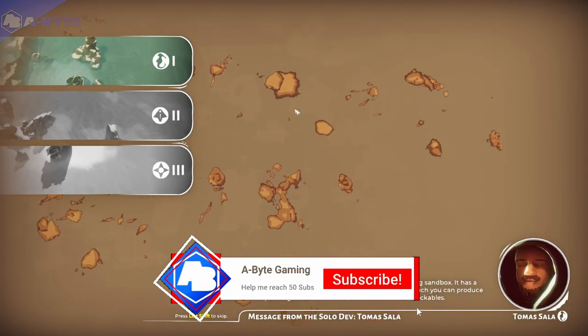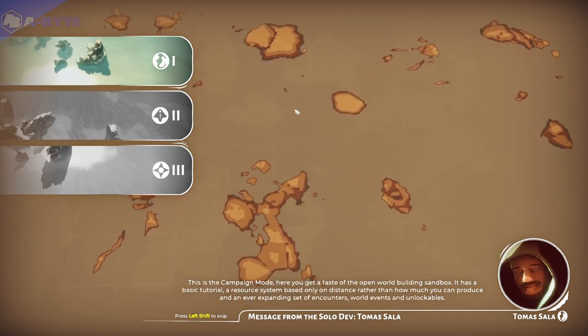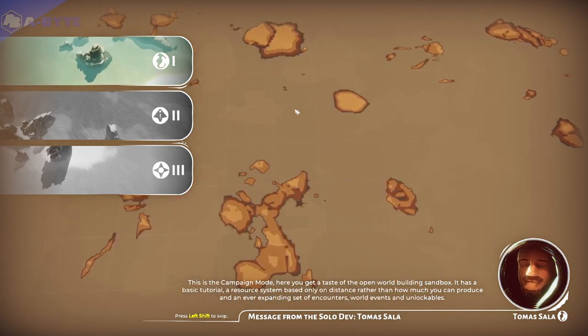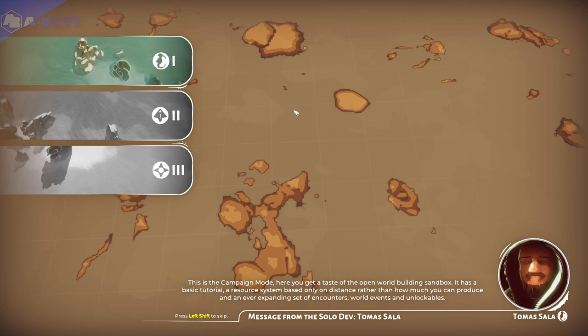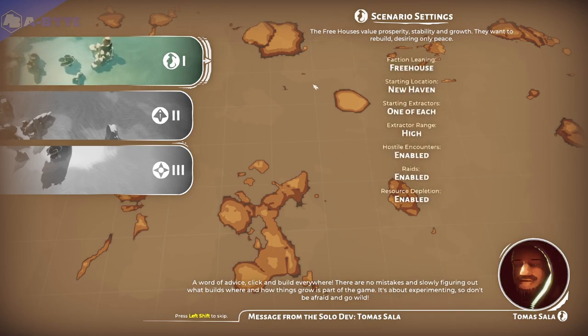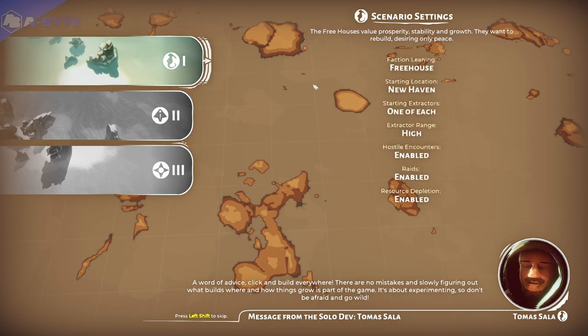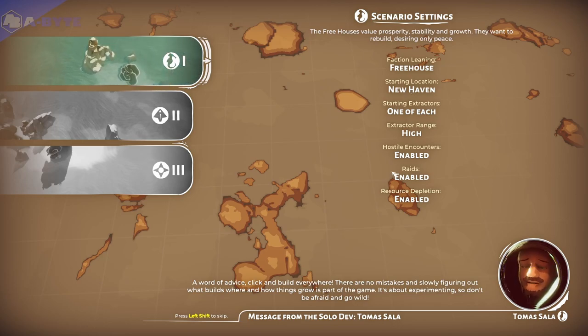This is the campaign mode. Here you get a taste of the open world building sandbox. It has a basic tutorial, a resource system based only on distance rather than how much you can produce, and an ever expanding set of encounters, world events, and unlockables. A word of advice: click and build everywhere. There are no mistakes, and slowly figuring out what builds where and how things grow is part of the game. It's about experimenting, so don't be afraid and go wild.